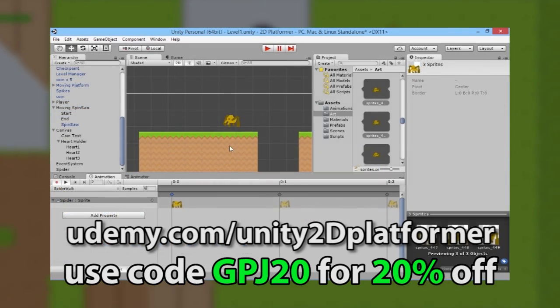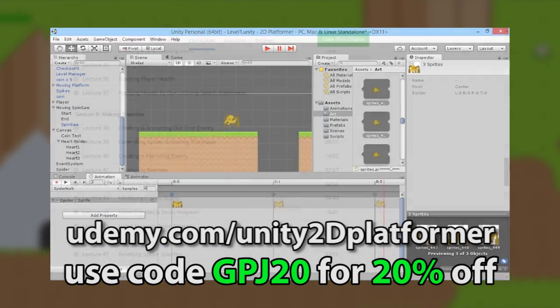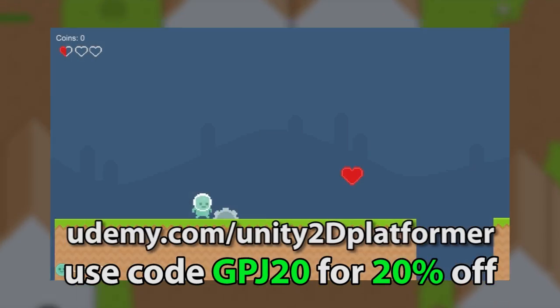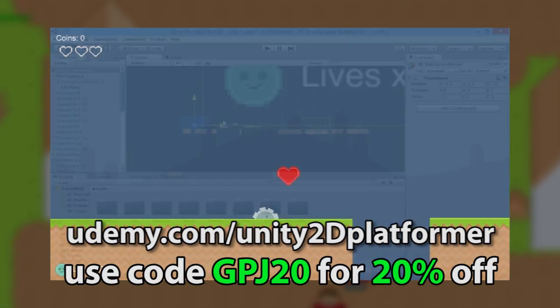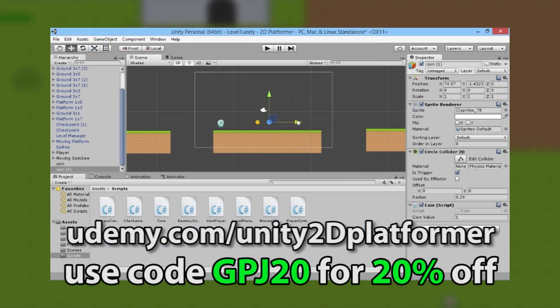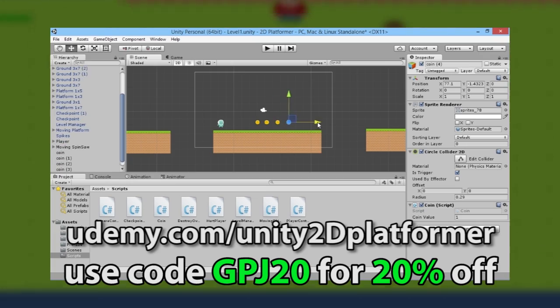Thanks for watching this episode. If you want to learn more about developing your own games, follow the link on screen to my complete 2D platformer game development course on Udemy, where you'll learn to program and build a complete game in Unity 2D with multiple levels, enemies, and unique boss battles. Click the link on screen or in the description below and get the course today.